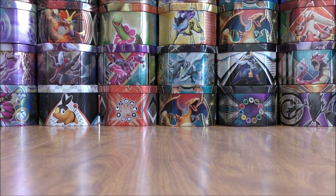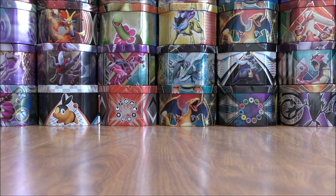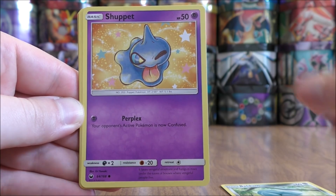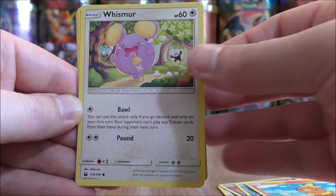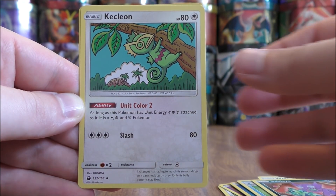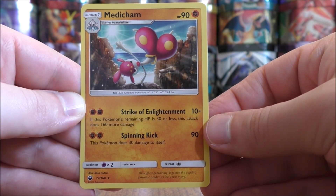Jirachi pack now. Jirachi is available as a Prism Star in this set — only three Prism Star cards total. Latios and Latias would be the other two. This pack starts with Beldum, Shuppet, Mudkip, Torchic, Whismur, Water Type Energy, Marshtomp, Sableye, Kecleon, a Reverse Hollow of a Metang which is an uncommon, and the rare is a Medicham.